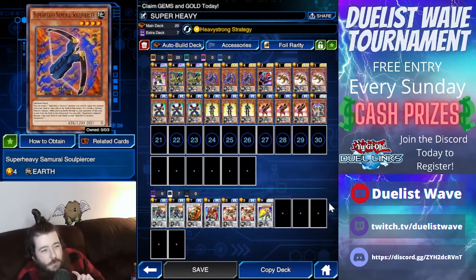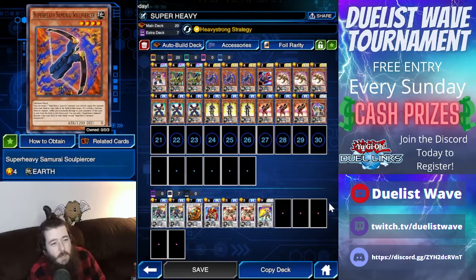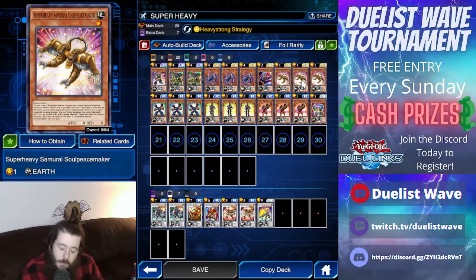What you'll do is use that effect with the Wagon and then search for something like the Peacemaker. You'll equip the Peacemaker like a spell to the Wagon, then use the Peacemaker's effect to tribute both of them and special summon a Big Benkei from your deck.